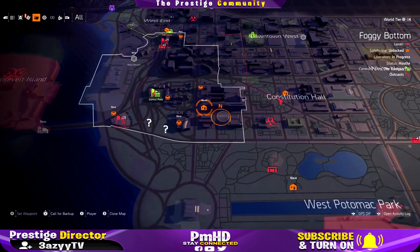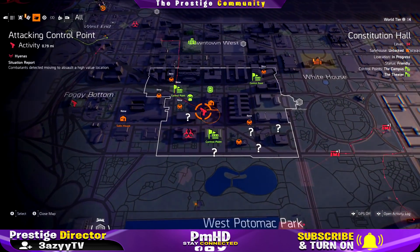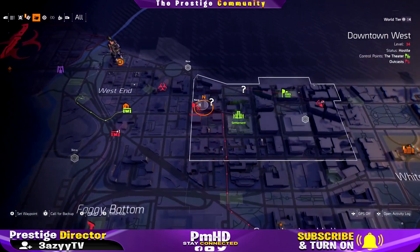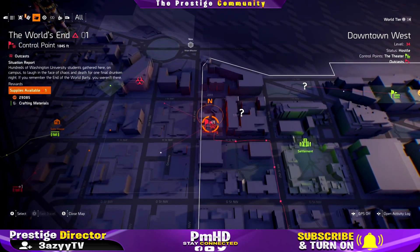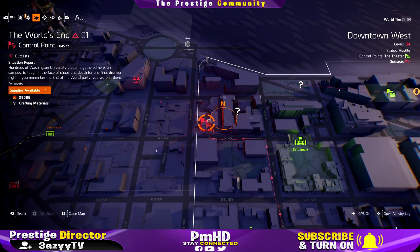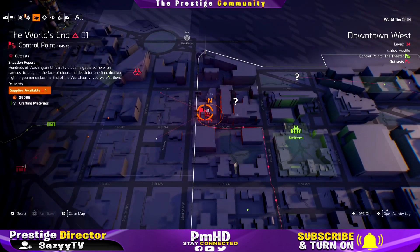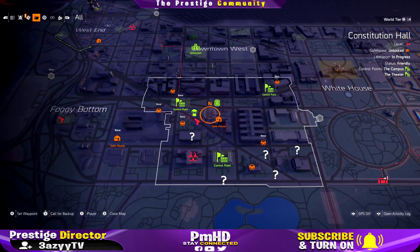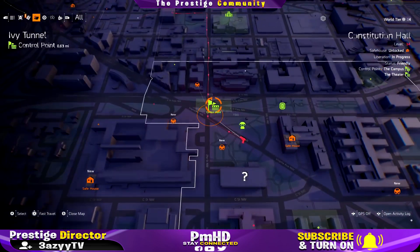Over a certain amount of time, the enemy begins to attack those control points. Like this one right here — these guys are attacking the control point and it shows on the map where they're going to attack. They already took over one of my control points next to the settlement. What you actually want is for the enemies to take over those control points.